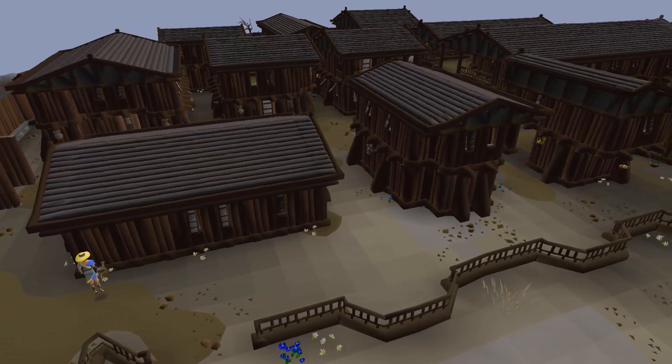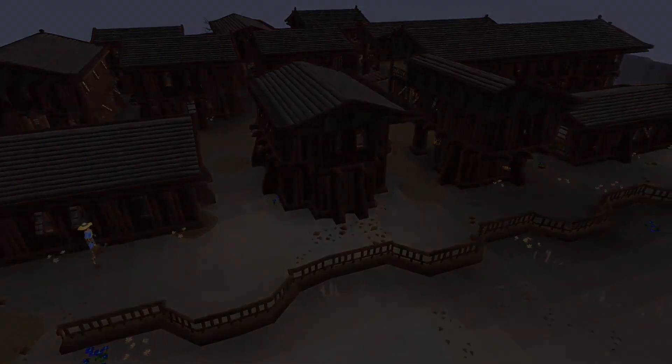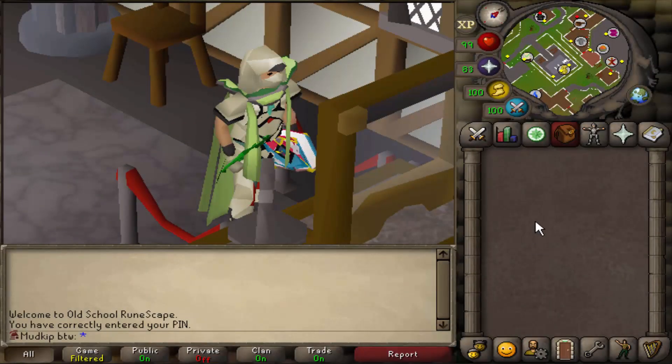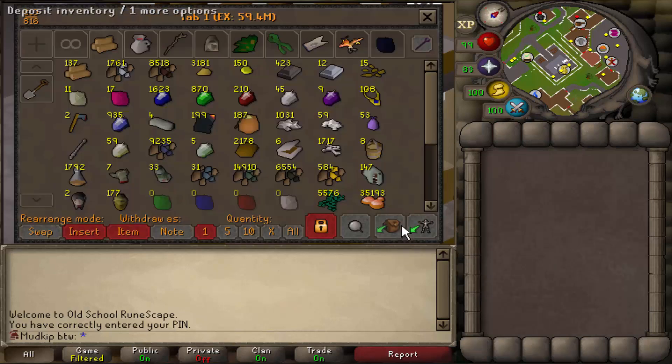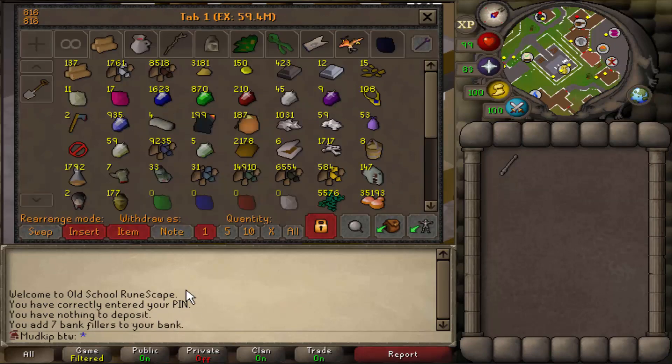All the magic XP we got from doing the super glass make spell got us to 463k to 99 magic — pretty good, a lot more than I was expecting. We are ready to start this grind now. We'll take out the glass blowing pipe, release that, put in bank fillers, and now we can take out full inventories and deposit just like that.